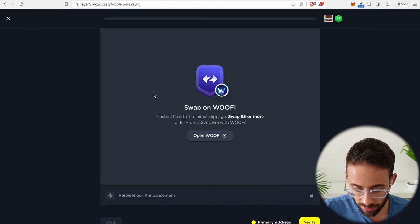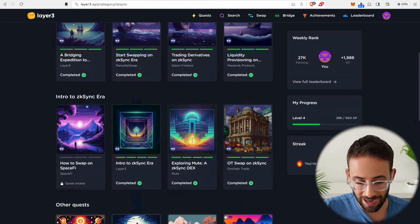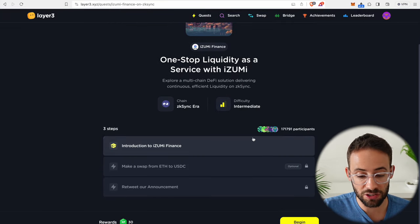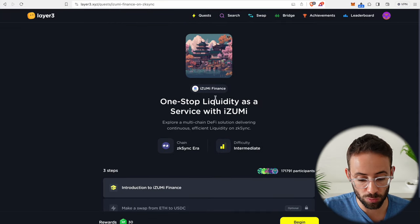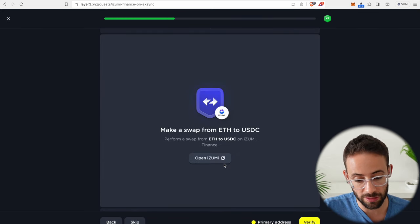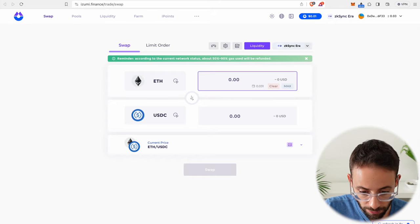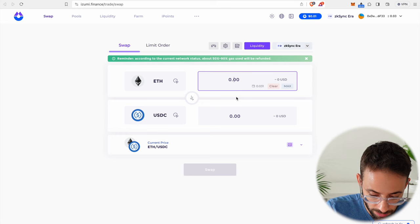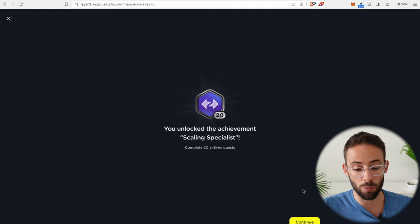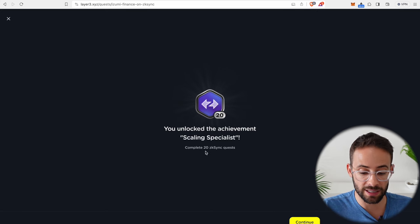Go back here and collect our WooFi quest rewards. We are now at 19 out of 20 — getting super close. This last quest is with Izumi Finance, where we're going to make yet another swap from ETH to USDC with yet another decentralized exchange application. There is no minimum for this one at all, but I'll do my standard amount and confirm the transaction. We have now unlocked the achievement Scaling Specialist by completing 20 ZK Sync quests, which puts us in the top 1% of people completing these quests.